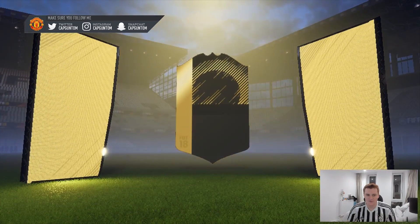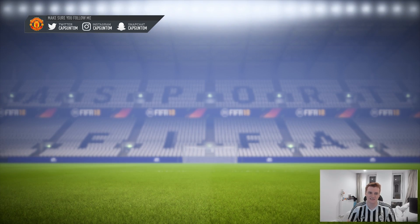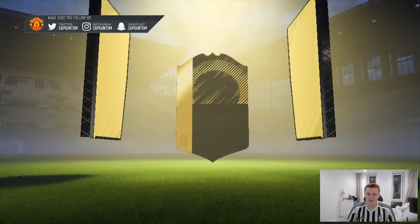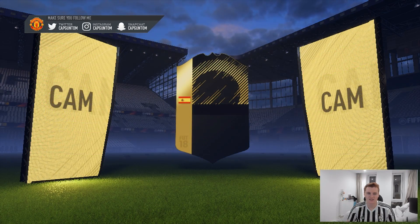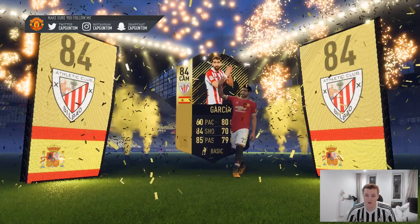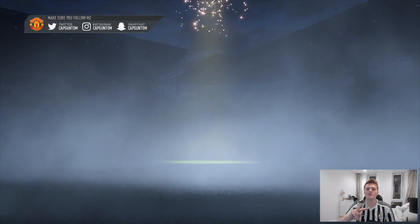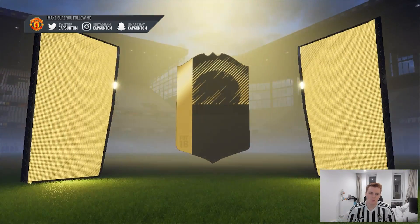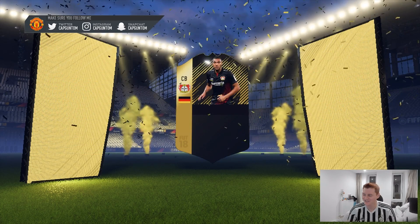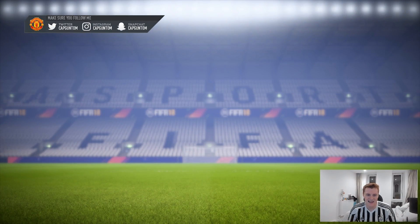Pack number four - come on, the only way is up from here. Spanish Striker - it's Rodrigo again! We'll take another Rodrigo, why not - it's better than getting Skirina over and over again. Pack five, three to go - there was a huge flare up the side! Spanish CAM - it's Garcia from Athletic Bilbao. Nice card to get, but we would have preferred something a bit better, like Dybala. Two chances left to get ourselves a Dybala. Chance number one - German centre-back, it's Tar. We've already had him once but we'll take another one. Thank you EA.